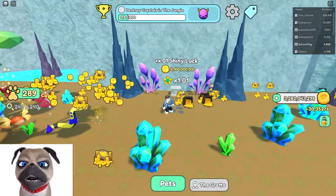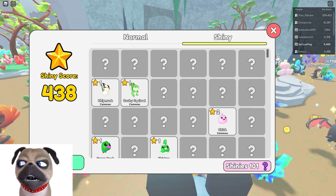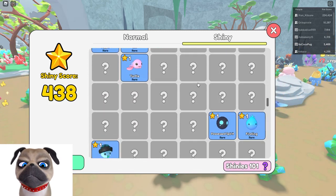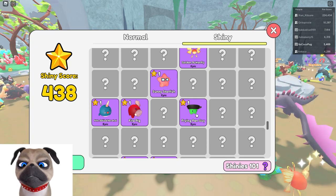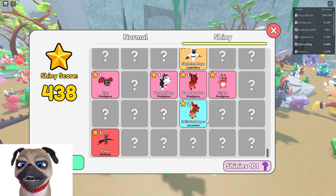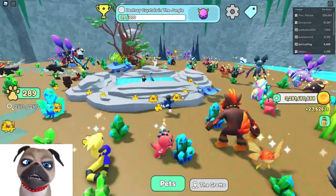I also increased my shiny luck — I paid 1 billion and I think it helps. I got lots of shinies recently. My shiny score is 438. Looking at my shinies: I got two chicks, some uncommons, rares, epics, and legendaries. I got one, two, three, four prodigious pets, and two Ascended Hell's Gatekeepers — I was so lucky to get those. I also got Klaus.